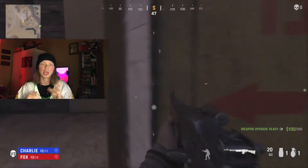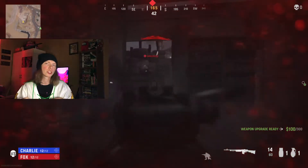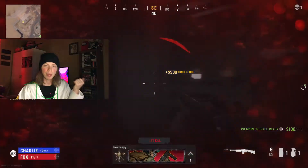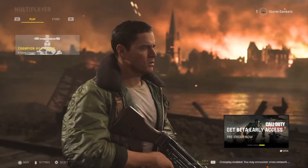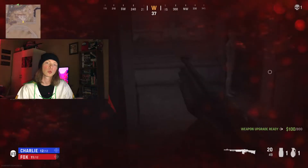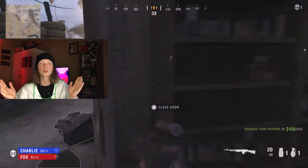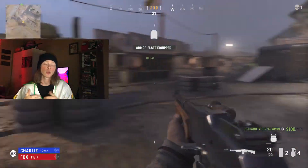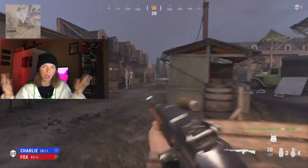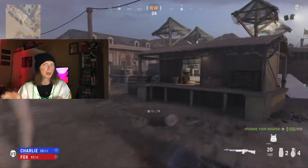Remember Face Off from Modern Warfare? It's kind of 3v3, you get one life, and whoever survives wins the round. Champion Hill is like a more in-depth version of that, and I love it. I played this on the 27th right when the alpha went live — only duos were available, but on the 28th trios went live. I'm not sure if the 29th will add anything, but my prediction is squads.